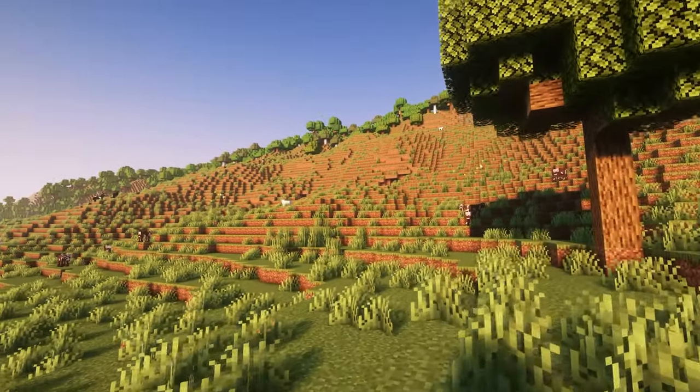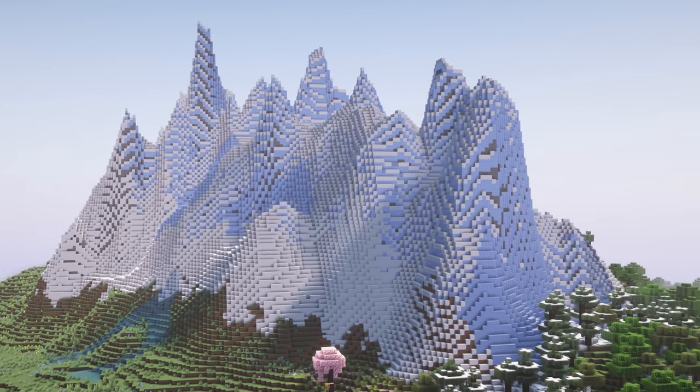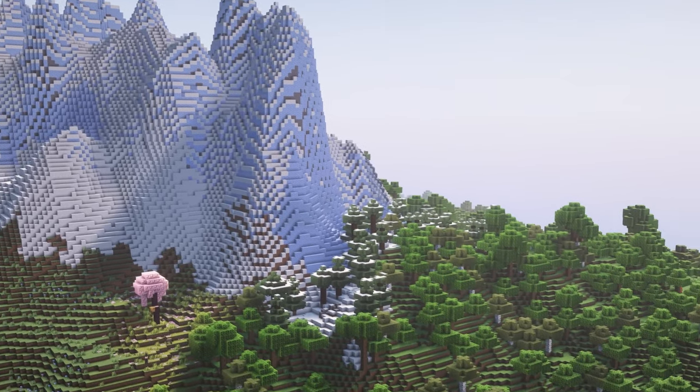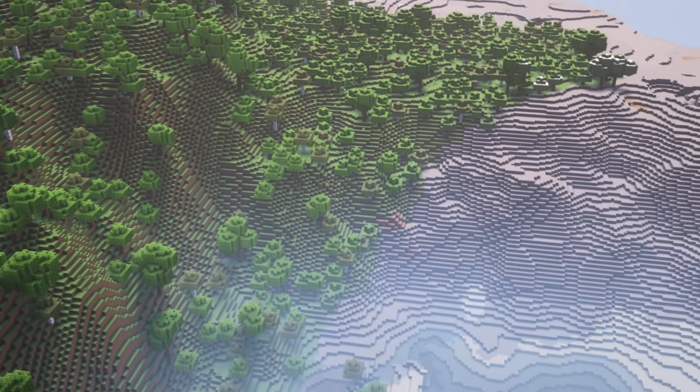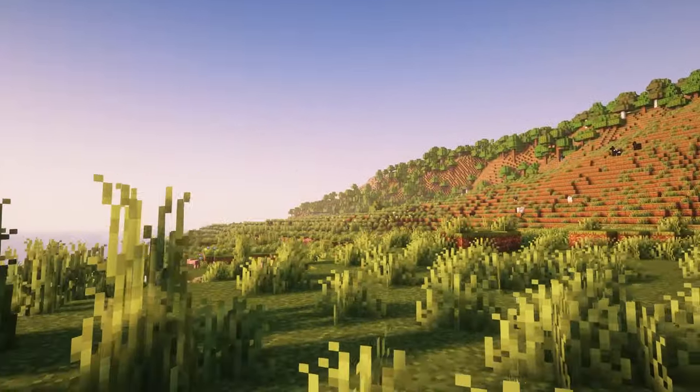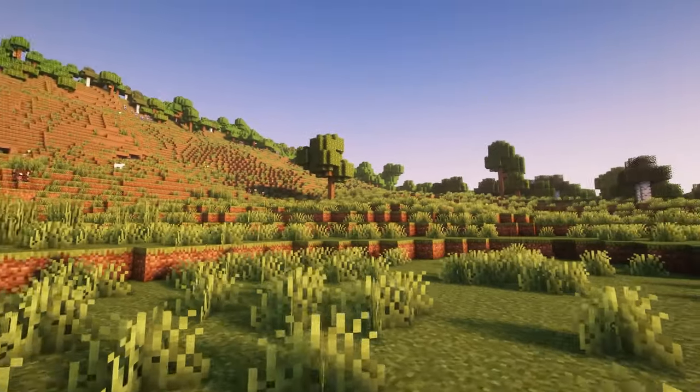Tectonic takes terrain sculpting to epic proportions. Imagine mountain ranges that stretch across thousands of blocks and peaks that soar beyond 300 blocks high. Add to that sprawling rivers and subterranean lakes and you have a virtual playground that's grandiose in scale. Tectonic also smooths out the landscape, eliminating the stair-stepping pattern that troubled hill surfaces in vanilla versions.